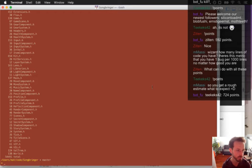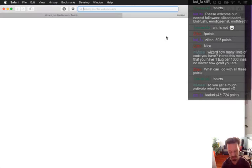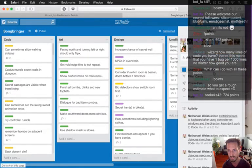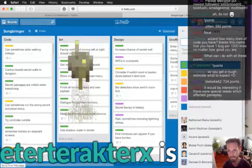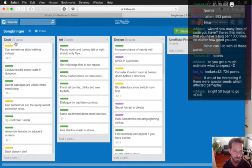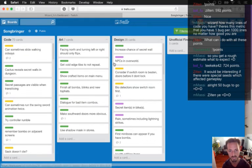There's this metric that you have one bug per thousand lines no matter how good you are — and I would agree with that. How many bugs do I have listed? I haven't even written down all the latest ones. We've got 70 code bugs, 7 art bugs, 28 design — not really bugs necessarily but things I have to implement which will eventually cause bugs. So we're talking like 100 bugs at this point.